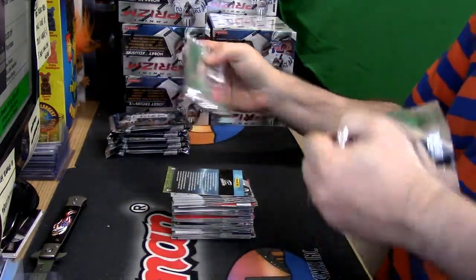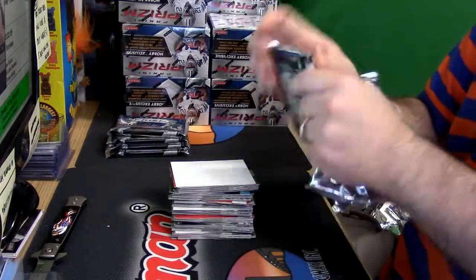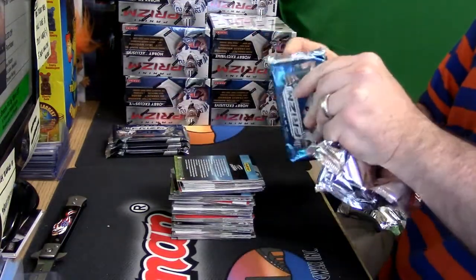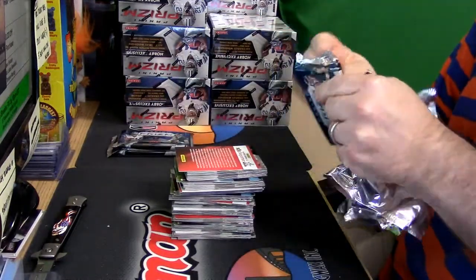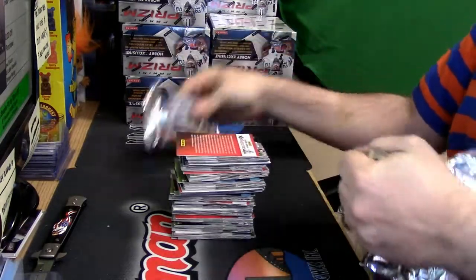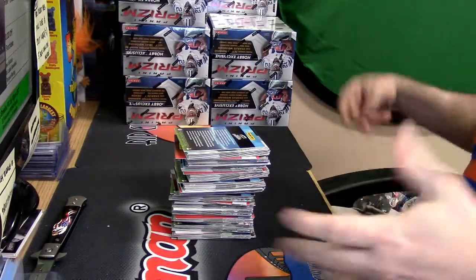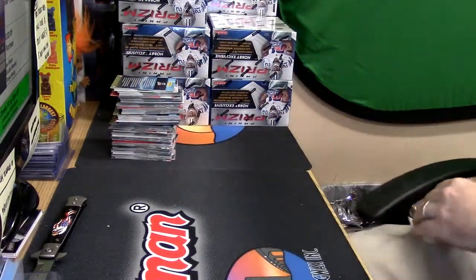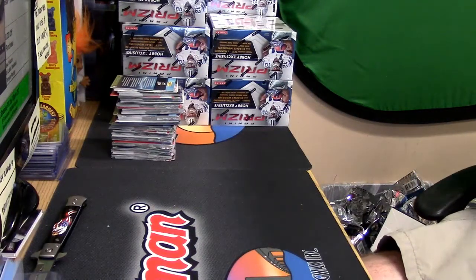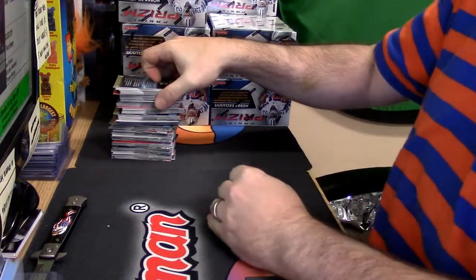Everything but the vet base — see what the vet base does — refractors, rookies, inserts, colors. Yes, for origin base — all rookies. Those are at least the ones that you know are good. They're the veterans, they're still having cards made of them after their rookie year, so it seems like that would be the right way to go.